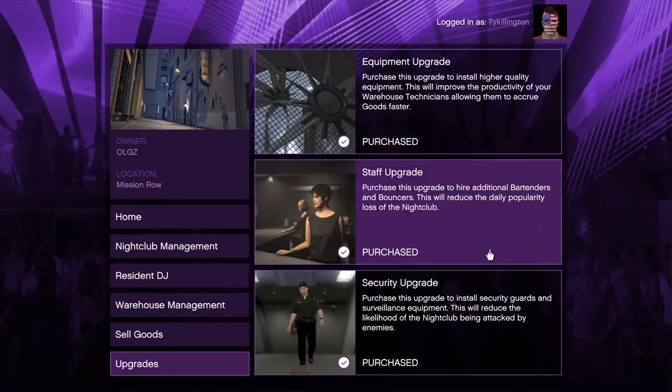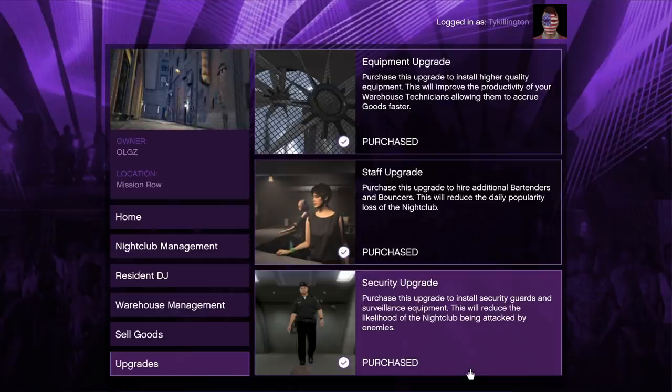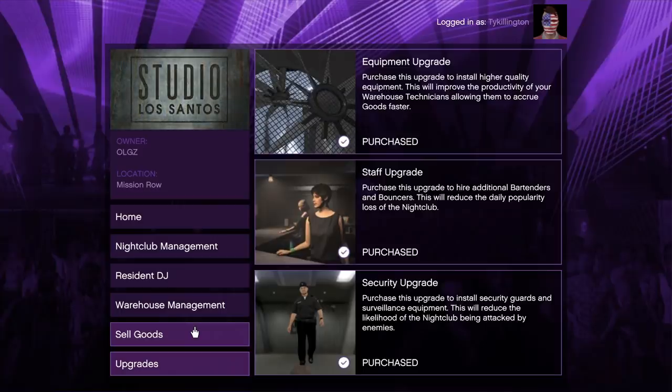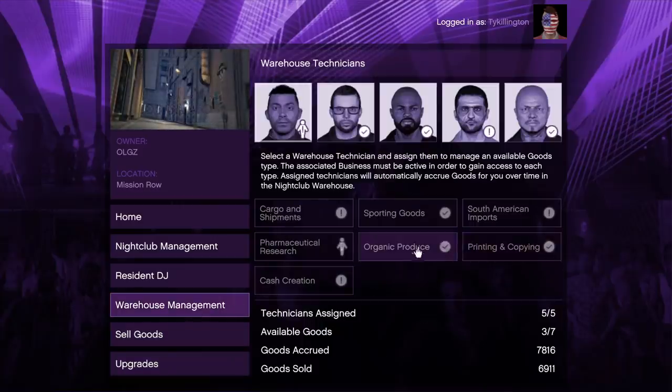This is extremely important — not only do you need extra storage floors, you also need your upgrades: equipment upgrades, staff upgrades, and security upgrades. The most important are equipment and staff. Equipment costs $1,425,000, staff is $475,000, and security is $695,000.